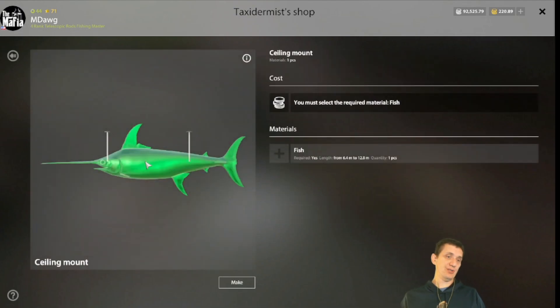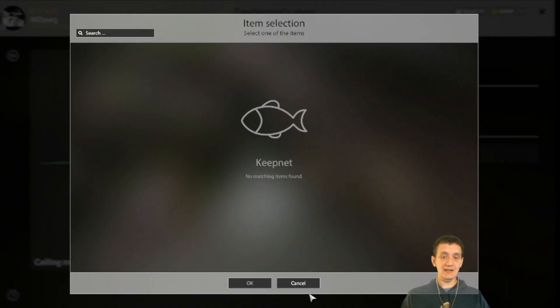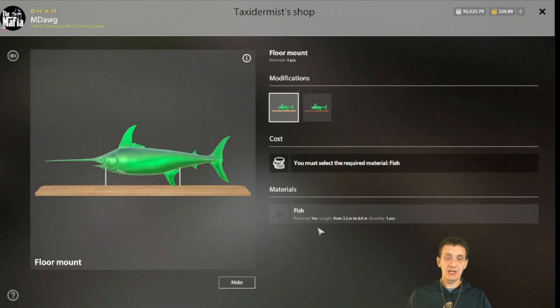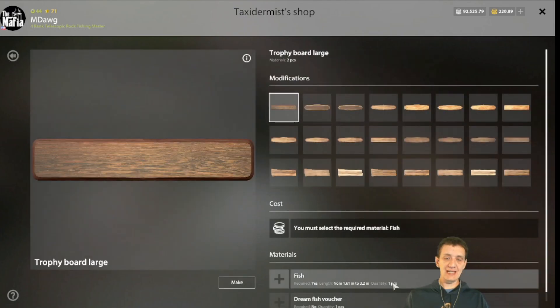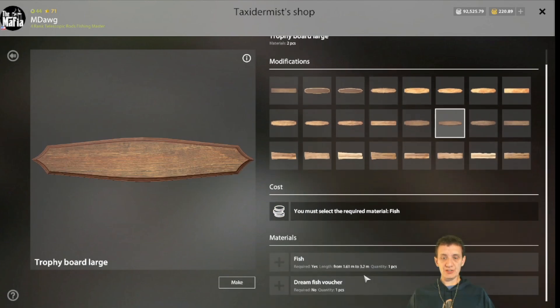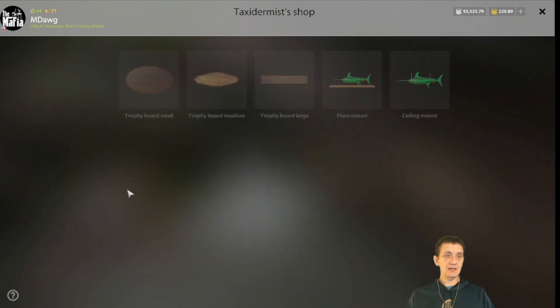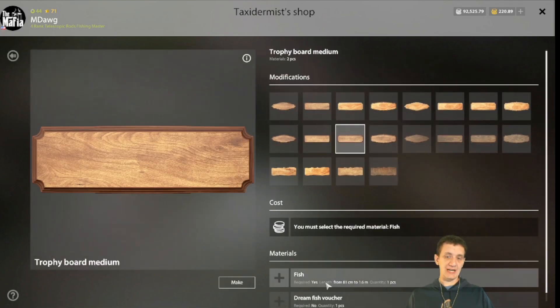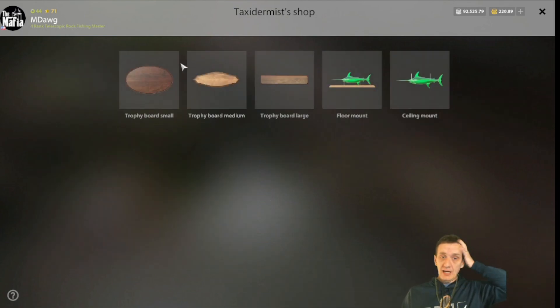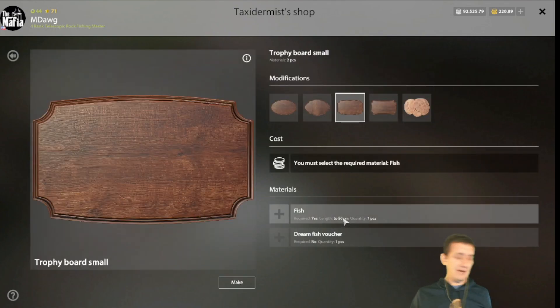I didn't even know some of this was in the game, to be perfectly honest. So the largest size is from 6.4 to 12.8 meters — big boy fish. The next size down is 3.2 to 6.4, and then 1.6 to 3.2. I don't think it matters which one you use — it's all going to be the same size visually. Medium size is 81 centimeters to 1.6 meters, which is what my pollock fit on, and the small trophy size is up to 80 centimeters, which is what the bream and blue bream fit on.